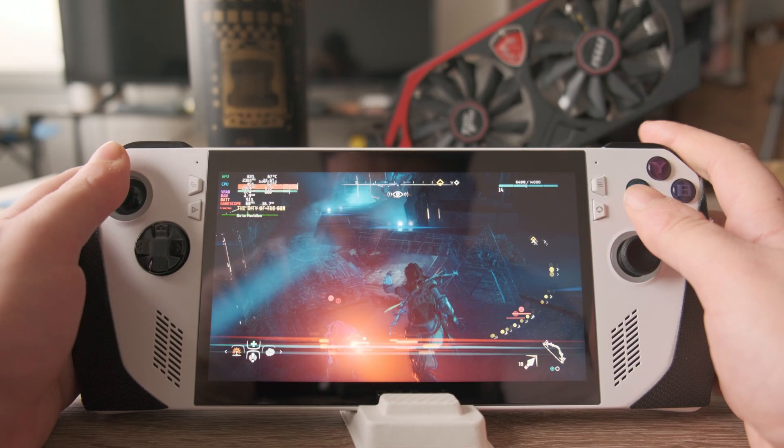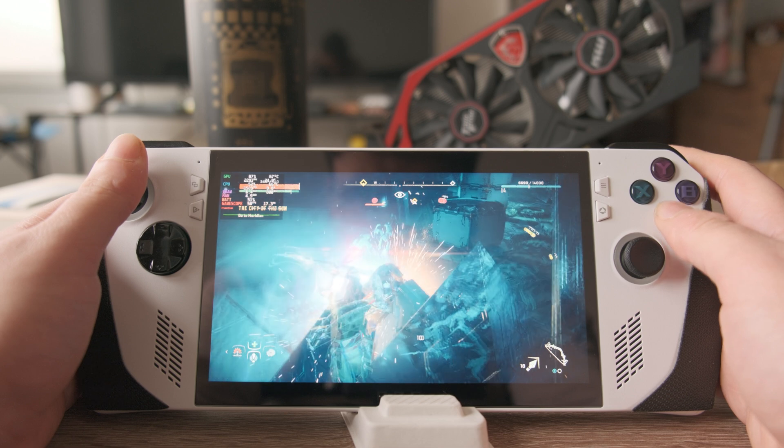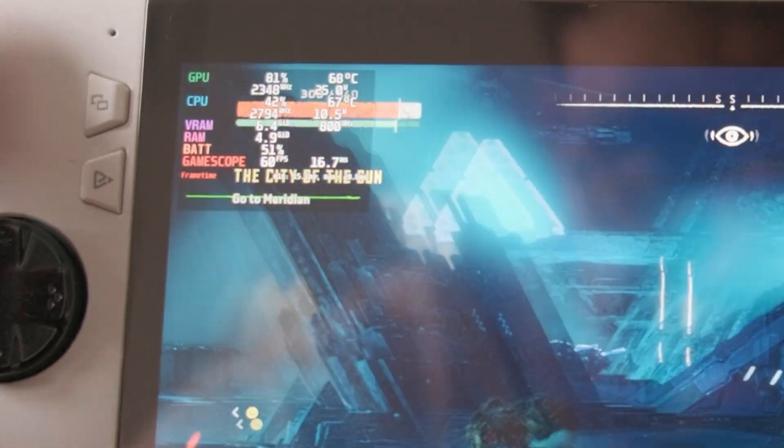Now let's talk about the real test — gaming performance. I threw a bunch of games at BASITE, starting with Horizon Zero Dawn, which is a Steam Deck verified game. It ran flawlessly, and thanks to BASITE's dynamic VRAM allocation, it was smoother than on Windows. On Windows, you set a fixed VRAM limit in the BIOS, but BASITE adjusts dynamically based on your needs — you'll feel the difference in demanding games. That said, some online games like Fortnite just won't work because of anti-cheat. It's not BASITE's fault — it's an issue with how many developers implement anti-cheat for Linux systems. But for most games, Proton, which comes pre-installed, bridges the gap beautifully.